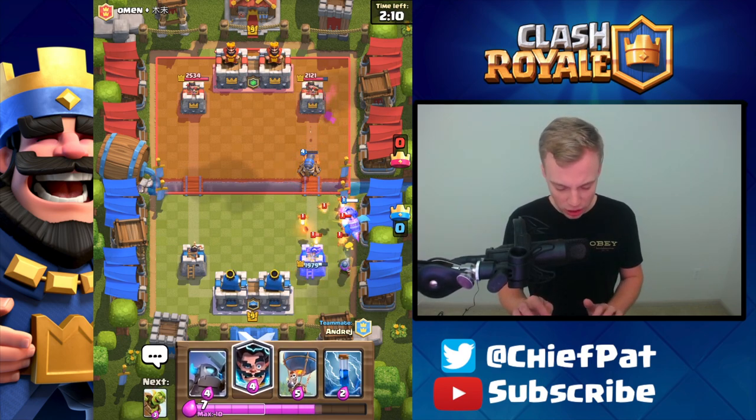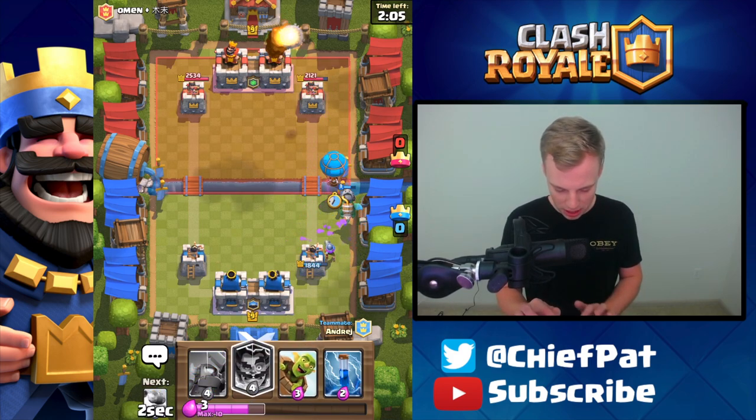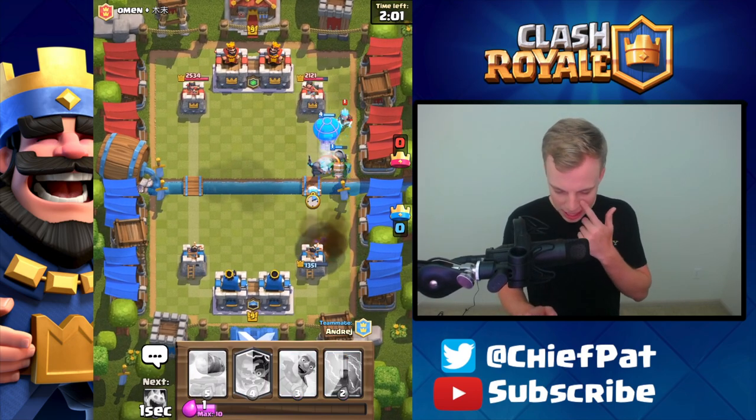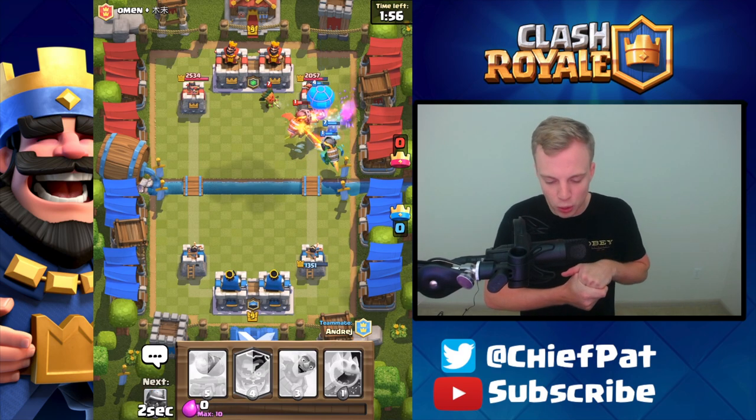Look at that Cannon Cart, man — it is getting so much value right there. Why don't we go ahead and get our Inferno Dragon going? They just played a Rocket, so they might be a little bit low on Elixir. Take a look at everything rumbling, stumbling, and bumbling down the lane. I've even got a Zap to try to help out and get this Balloon to the tower.